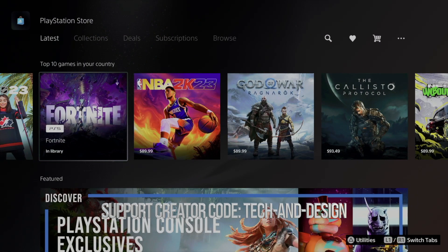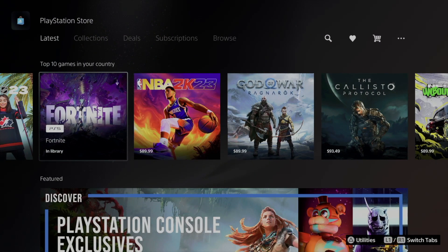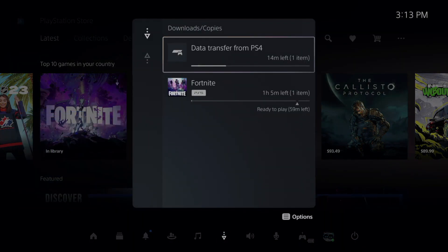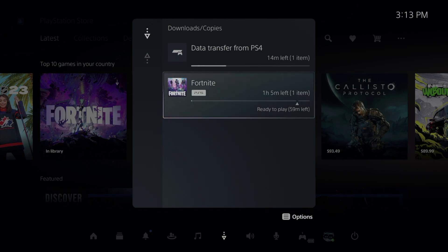At this point we just wait for it to download. You can check your downloads by pressing the PlayStation button, then down below you'll see Downloads — click on it and you'll see Fortnite there. It's going to be about an hour.